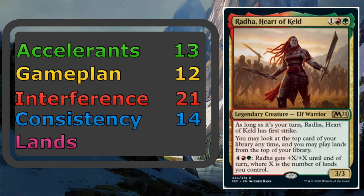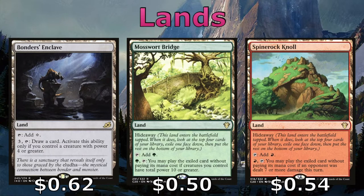Lastly, we're going to talk about the 40 lands in this deck. Bonder's Enclave, Mosswort Bridge, and Spinerock Knoll get us card advantage. The Enclave, similar to a couple of our enchantments, requires us to have a creature with power four or greater. The Bridge and Knoll will hide away a card when they enter, and should we hit their requirements, we're able to cast that hidden card for typically a reduced mana cost.